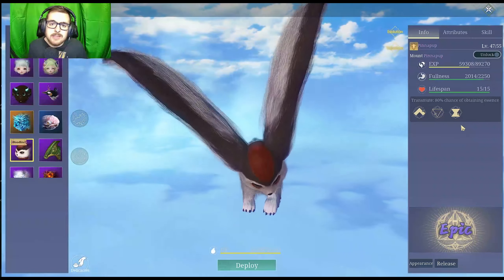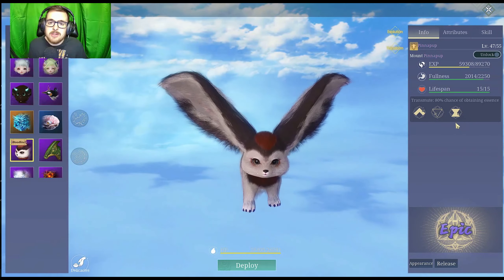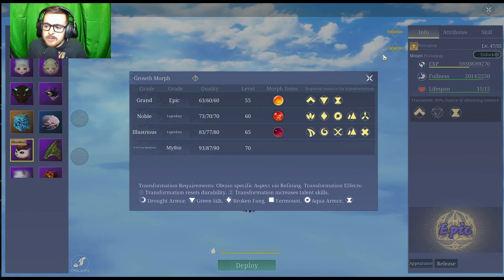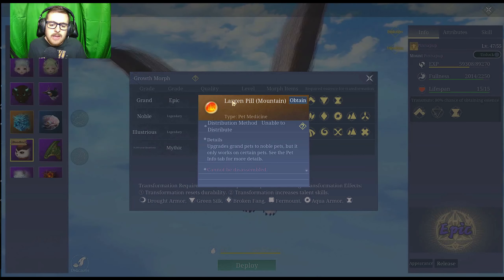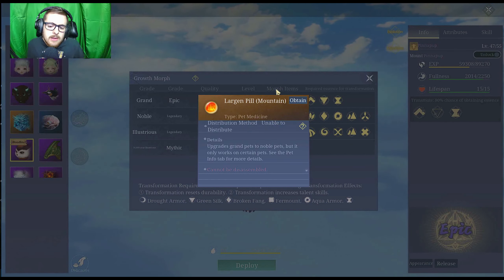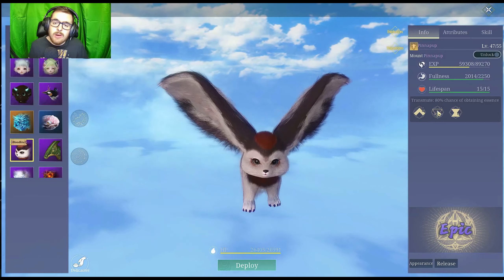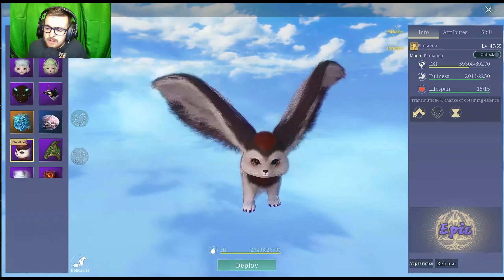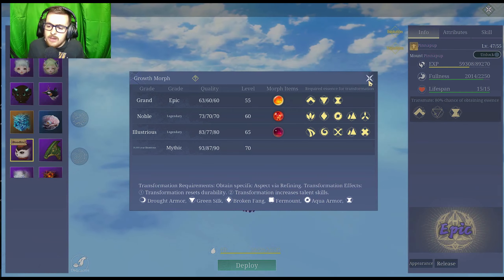I suggest having all your essence eggs ready before even attempting this, and actually having all your eggs together ready, as well as your peel. If you go into transform, you're going to see these items under morph items. You're going to have to have this peel in order to go up to the next grade. I have to have this Largan peel to go up to the next grades. But first, I have to do all these essences — I got two filled in. I have to have all three filled in before I can feed this peel, and then it goes up to a noble.